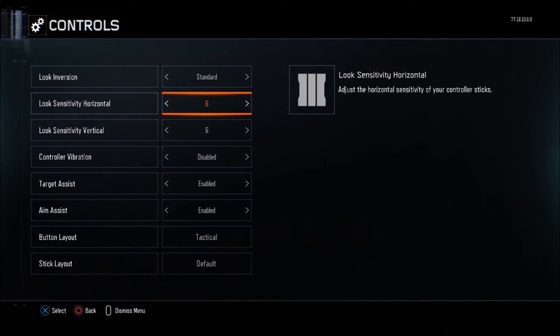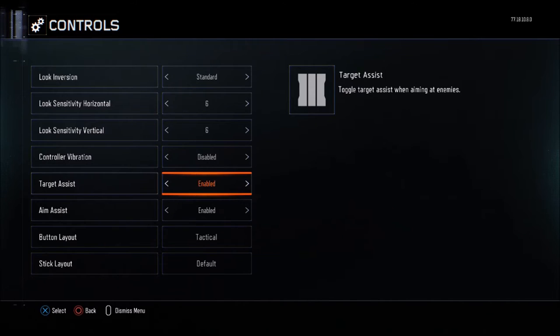My sensitivity — this is where people think it has to be a certain way. Jump in a private game and see what works for you. I like to keep vertical at five. With an LMG or assault rifle I keep it four-five or five-five. With a submachine gun I go six-six or six-five. I prefer six-six because it lets me turn when I'm close to people.